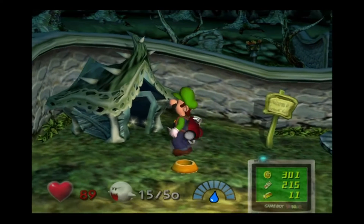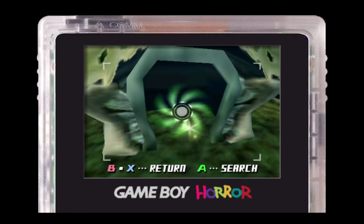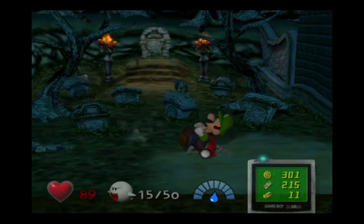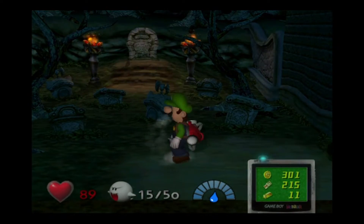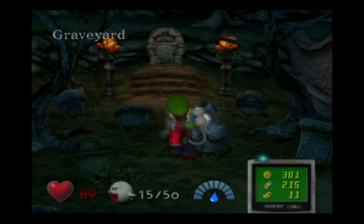So if you look over here, you see little sparkles. We have to do what we did before in the butler's room — you have to interact with it and it pulls you in. And now we're in the graveyard. And there's going to be some more Mr. Bones in here, I think.